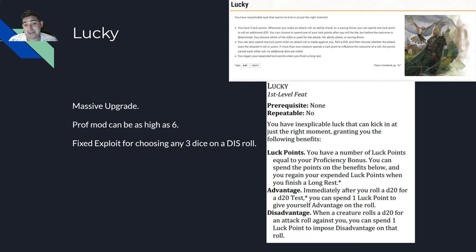In 5e you could also spend a luck point when an attack roll was made against you to roll a d20 and choose whether the attacker used their roll or yours. If both creatures spend luck points they cancel out. You also regain all luck points on a long rest. Lucky was already a very good feat and now it's just stupidly good.